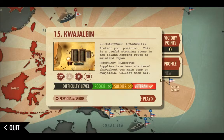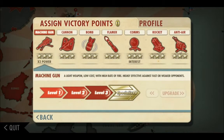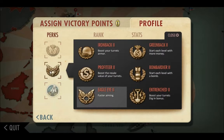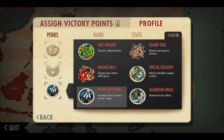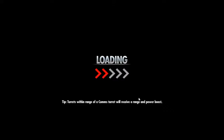We're here with iBomber Defense Pacific today doing mission 15, Quajaline. As you can see, we've got pretty much everything upgraded to level three with interest on comms, and times two against fire with machine gun. Perks are going to be Green Back two, Eagle Eye two, and keep Phantom Strike for the range.